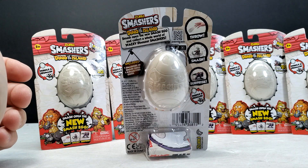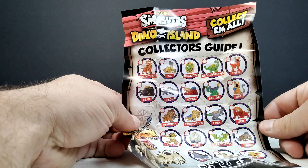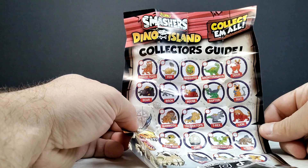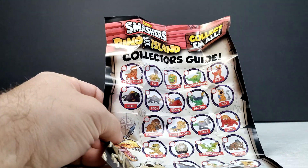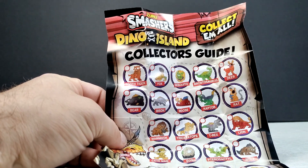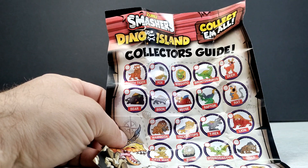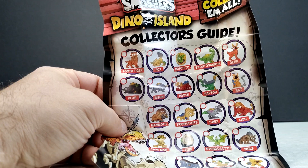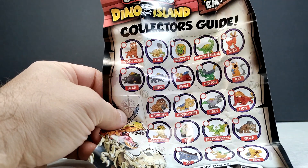Inside the packaging we actually have the full collector's guide that shows us what you could possibly get within these eggs. There's actually a lot, and it's not just dinosaurs — first of all, we've got a Smilodon, but you also have things like mosquitoes, bears, bison, moose, rat, a lion, a wolf, an ox, a snake, and an ape.